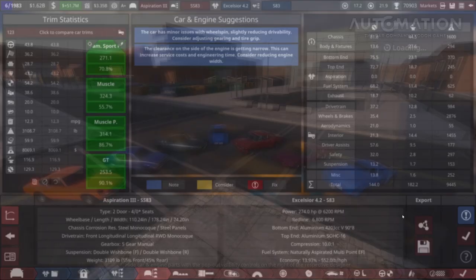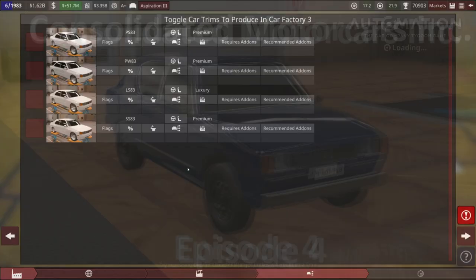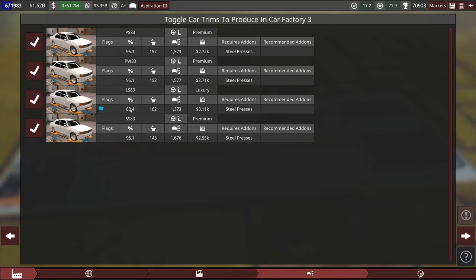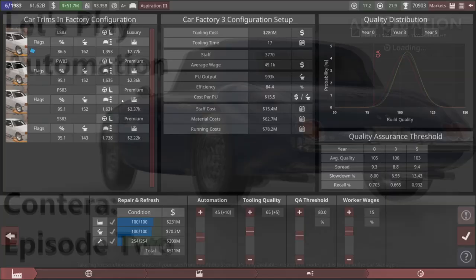For factory tooling on the third generation Aspiration, I want to select this factory here that's currently producing the Dragonfly — it was a new factory from last episode and it's on a large plot. I'm going to select all four models and upgrade straight from a medium one to a large one. This should give us enough production capacity to justify these four trims. Going to the large factory allows us to comfortably produce all four trims without taking too much of an efficiency penalty. I'll up the automation to about 45 — I don't want to go higher than that because we're still constrained on engineering time. Tooling quality will go up to 60, QA threshold at 80.